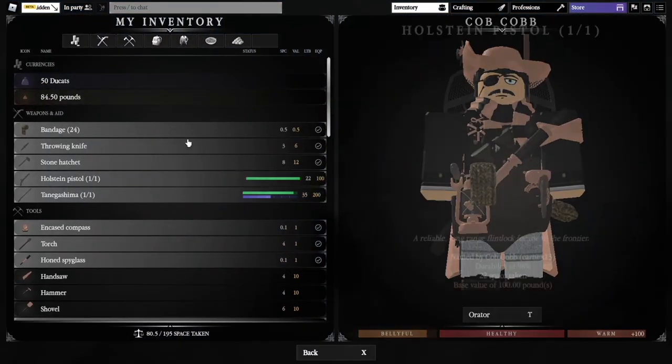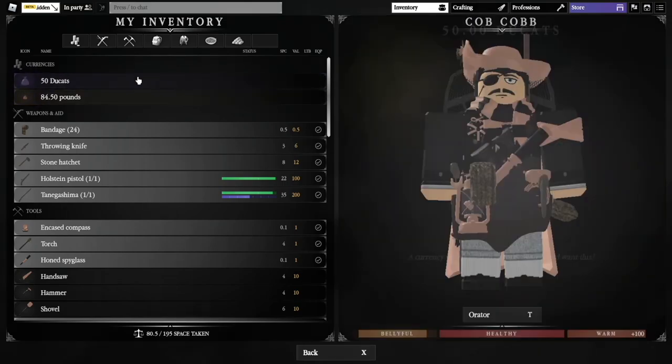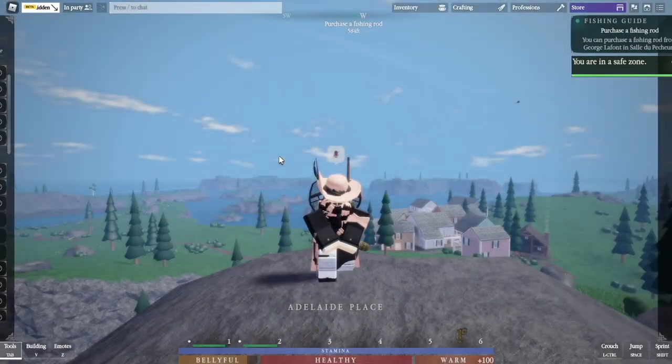With that out of the way — I assume you know what Ducats are, that's the premium currency. Pounds are what you'd expect them to be, that's the in-game currency. So we'll start with Compass, Torch, and Spyglass.